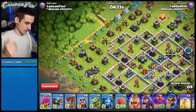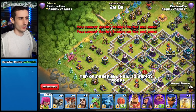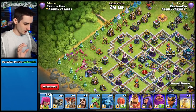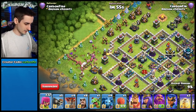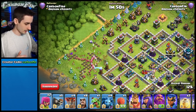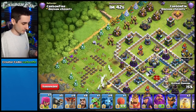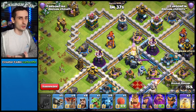Let me demonstrate: I'm dropping archers one by one and the eagle starts to light up — becoming aware — but it doesn't fire yet. I keep dropping archers and still it hasn't activated. With one archer left before 200, the eagle has not fired. I drop that last archer — boom — it starts firing. The eagle activates at exactly 200 spaces.